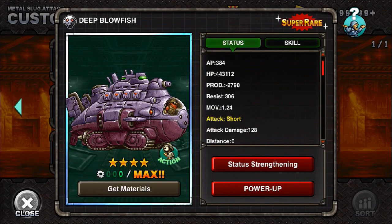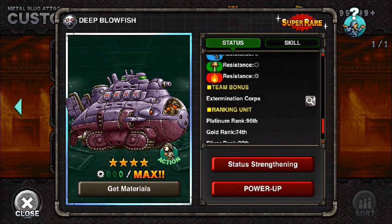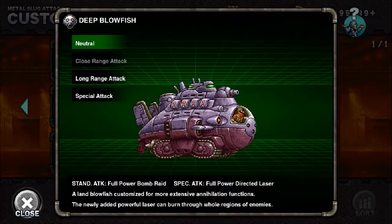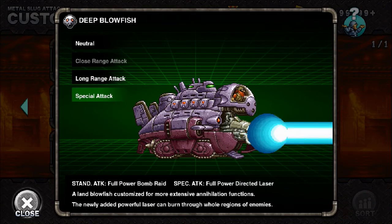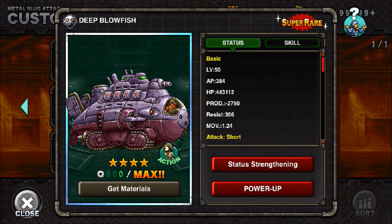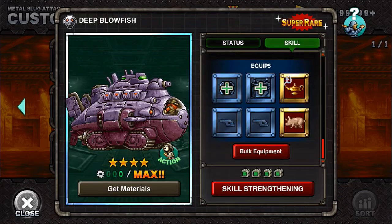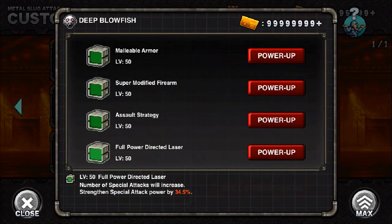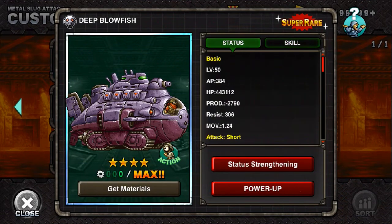First up we got Deep Blowfish. This was the boss from two events ago. This thing just disappoints on every level. The long range is okay but the special attack is just awful. This thing hits like a sheet of paper — it's made out of paper, the size of a paper boat. This thing is awful all around. You really got so many better options even if you're new to the game. Don't use this thing. I'm going to say that this thing is an easy D. D for don't. Just don't.